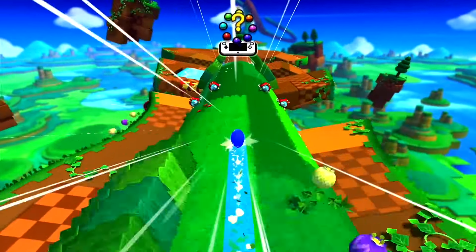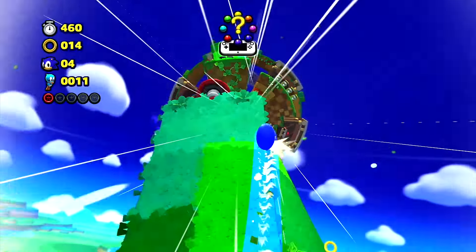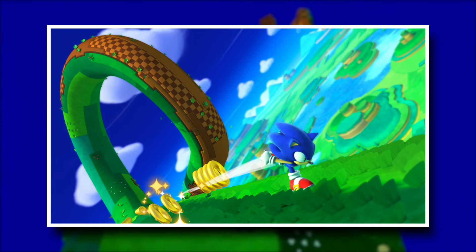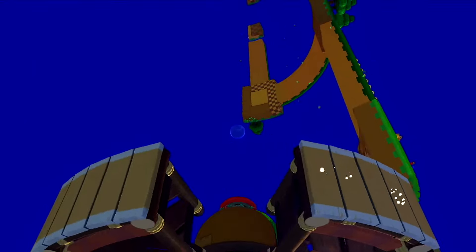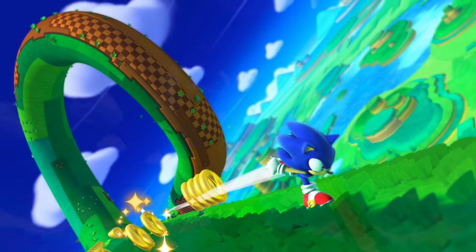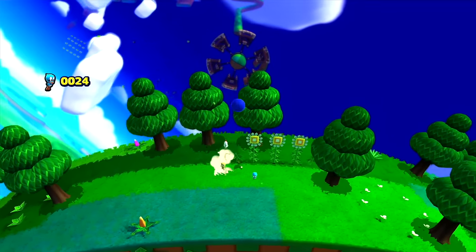Next, we have Sonic Lost World — that Sonic game that everyone wants to forget about. And I obviously have to give it to Windy Hill. While I don't think Lost World is a bad-looking game, I must be honest: using the same PNG for every single individual blade of grass just doesn't look good. There's a difference between simple and cartoony and just being boring. I do kind of like the tiled look with different shades of green, but it's still not anything crazy. Gotta give it a B.